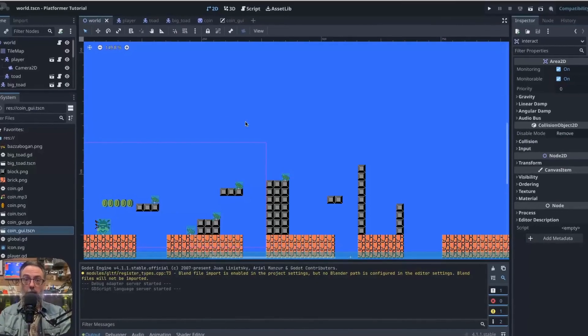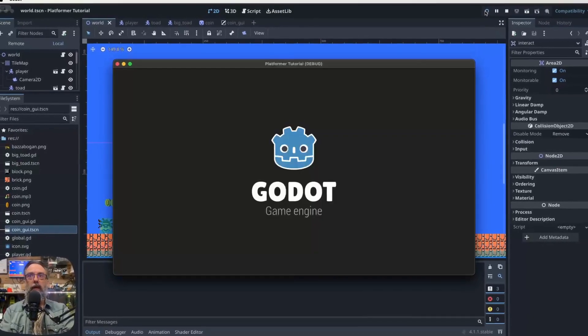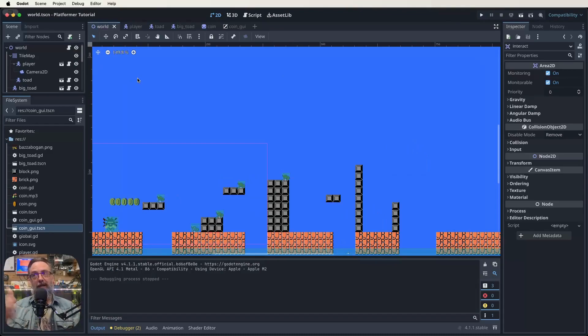Let's do a quick play test so we remember where we are up to. We'll hit play and then we should have our coin sounds — which we do. We can jump, we've got a pit we can die in. So that's where we left it off at the end of our last lesson. What we want to do for this one is make it so that when we get to the end of this level we can jump on that flagpole like in Mario, and that'll take us straight through to the next level.